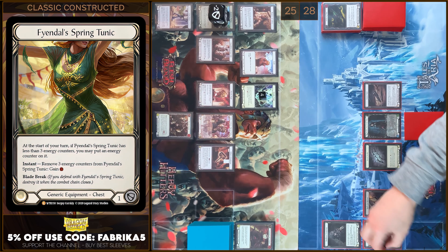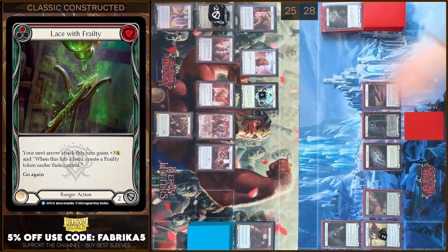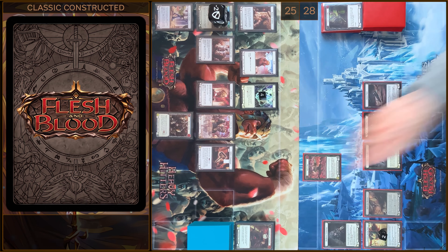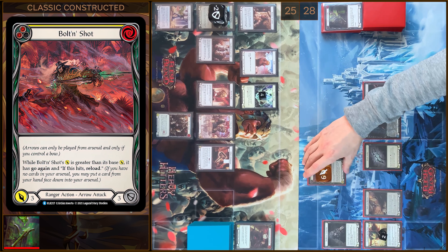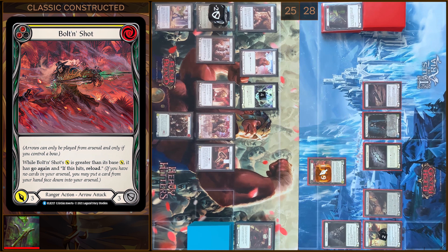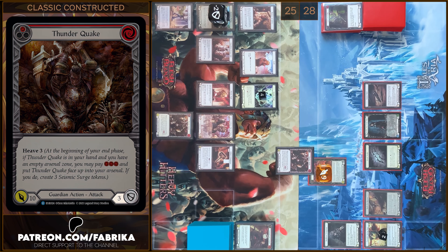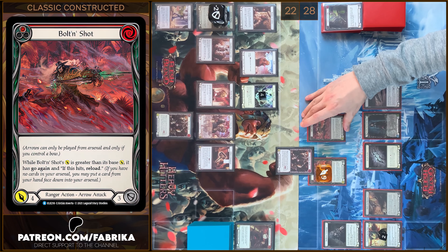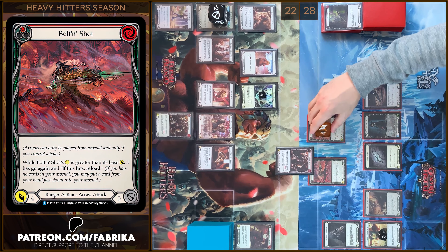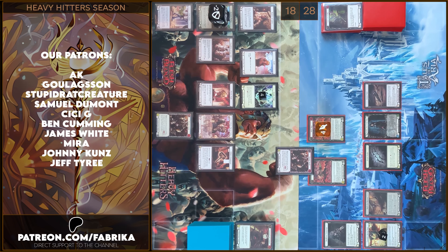Counter on Tunic. Lace with Frailty. And Bulletin Shot from my Arsenal Zone. Six damage, go again. Block three. I have no reactions, take three. I'm gonna use Reload and I'm gonna play another Bulletin Shot. Four damage. No block and no reactions. I'll take four. That's all.